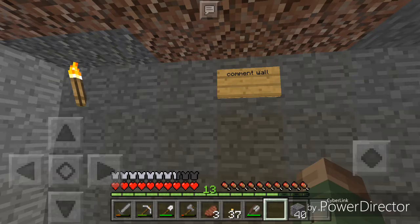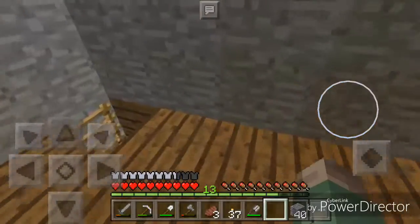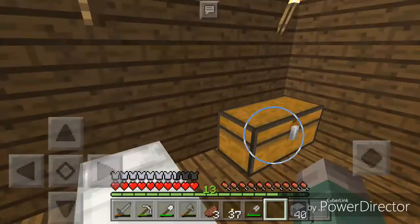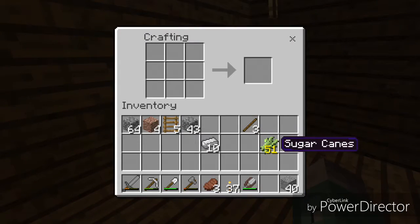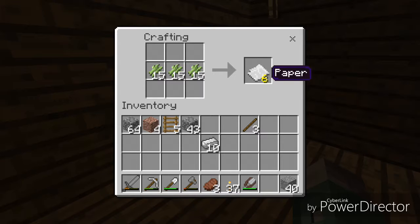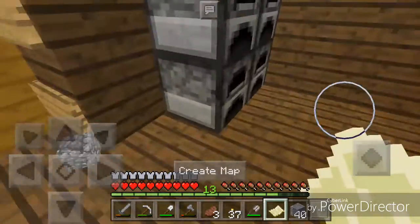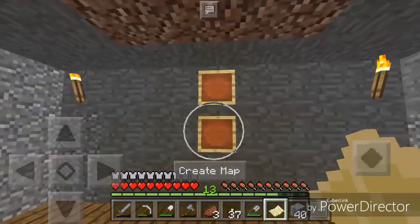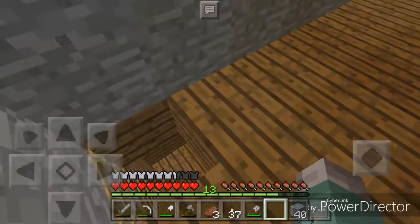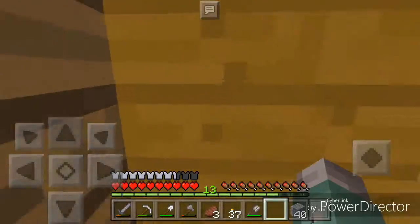There's the comment wall — leave a comment on the video if you want your name up there. There's the map wall. Let's get some sugar cane out and make a map real quick — gotta make some paper, nine of them, then make a map. I'll put that map down and eventually make it; I'll probably start doing some stuff on that off camera. I wonder what time it is outside — it's nighttime.